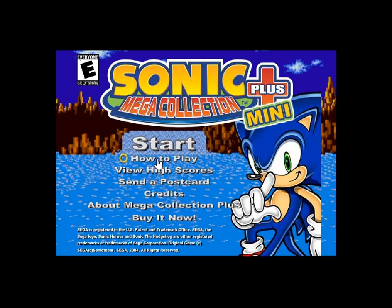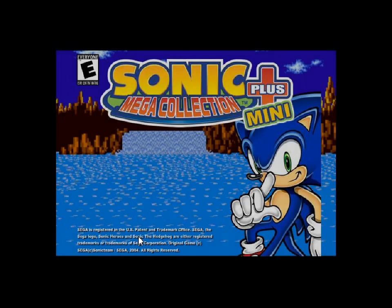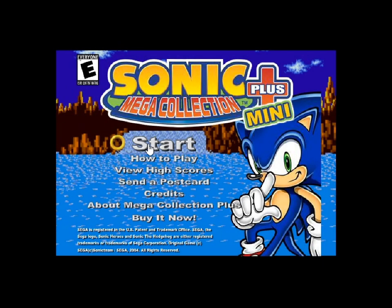So 'Send a postcard' doesn't work. How to play — what is this game? 'Race Sonic to the level while destroying enemies.' Alright. Try to high score — use the left arrow to move left and right, down to spin, space bar to jump. I'm gonna be playing in reverse. Alright, sounds fair. Thank you for the clear instructions.